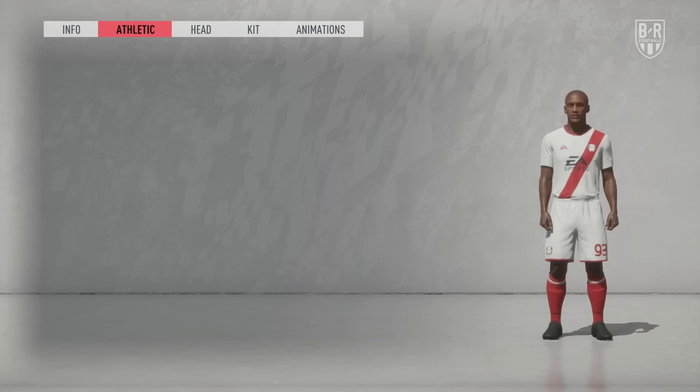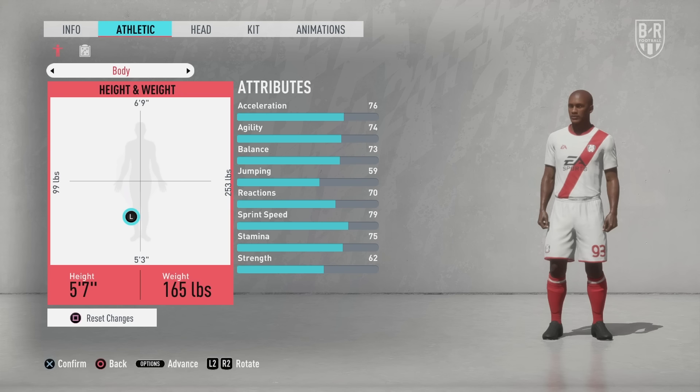Height and weight directly affect attributes like speed and strength, so it's important to make sure they're suited to the playing style you intend to use. Taller players start with higher strength and jumping attributes, while shorter players have more pace and agility. Likewise, heavier players also have more strength and balance, but lighter players have much better acceleration.